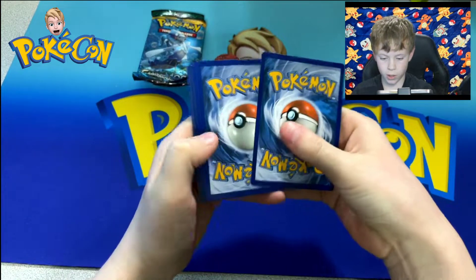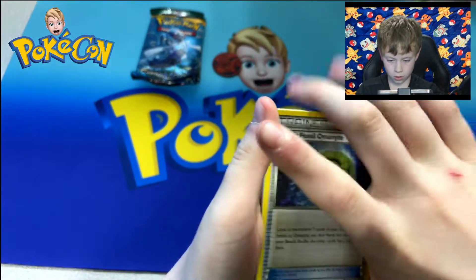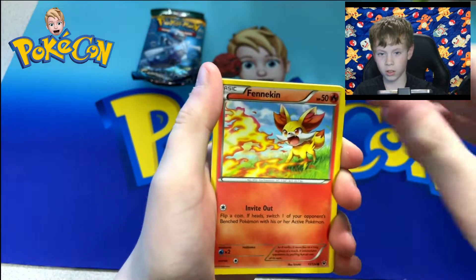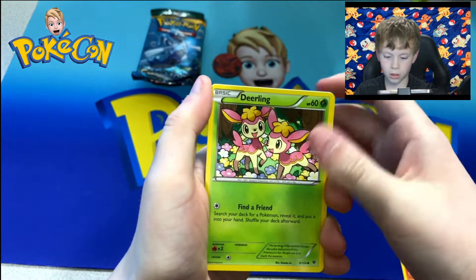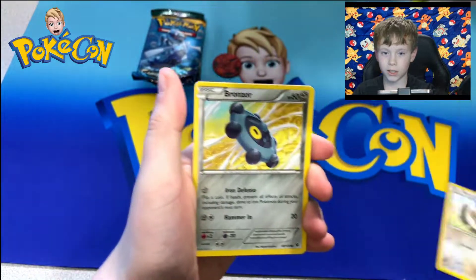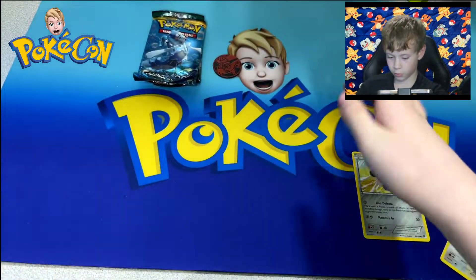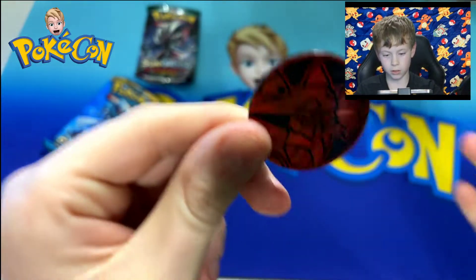One, two, three. Helix Fossil, Wigglytuff, Audino, Spirit Link, Fennekin. Card pack — have that in Pokémon GO — Minccino. Bronzor inside, and a Kingdra EX! We've been on good luck for that so far.